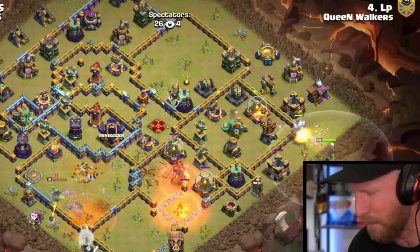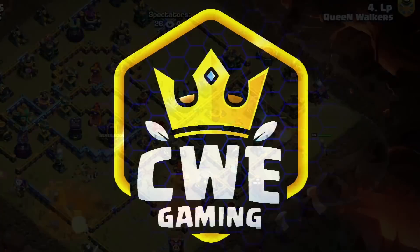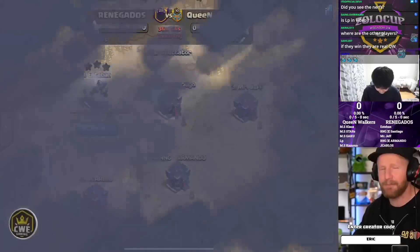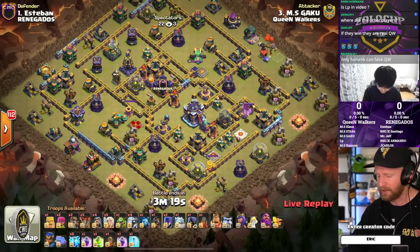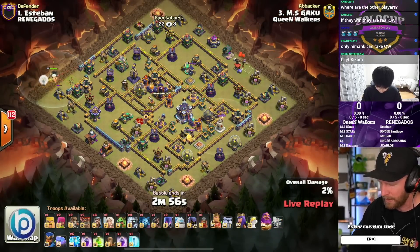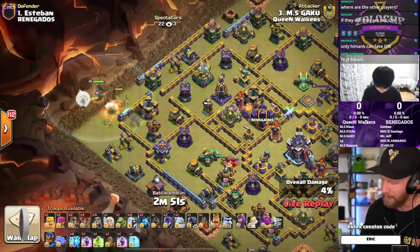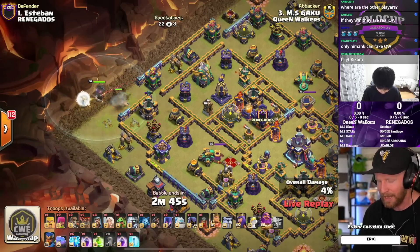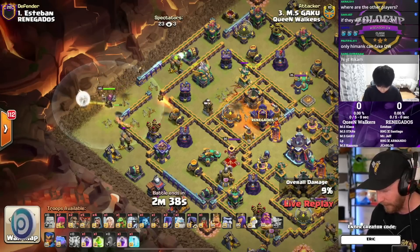Ladies and gentlemen, it is time for the Zolo Cup semi-finals match. There are four teams left in the competition after about 200 to 250 teams signed up to play in the Zolo Cup, put on by the YouTuber Zoloco out of the Spanish community — a huge influence on the community. The teams that remain in the semi-finals are Queen Walkers and Renegados, and the other semi-finals is Strut Esports and Clash Champs.